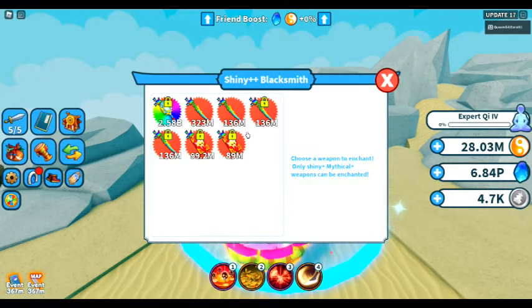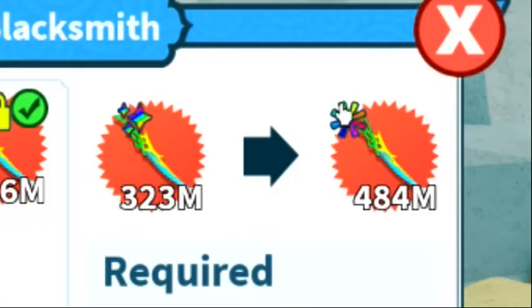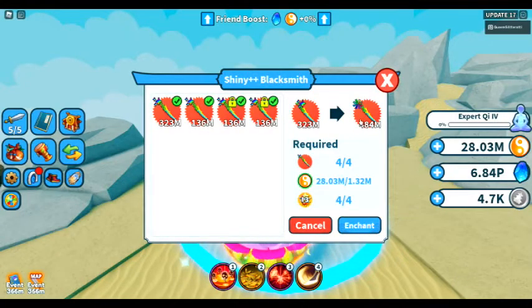Fusing does not take the place of anything — you want to fuse everything. This is the last place I need to go to make it a shiny plus plus. We need four swords, 1.32 million chi, and four crystal spars. Those crystal spars were 28K a piece — that's a lot of silver. This has been a long road, but it's finally here. Enchanting in three, two, one — let's go!